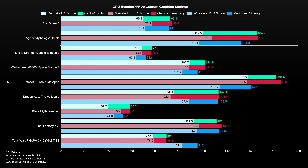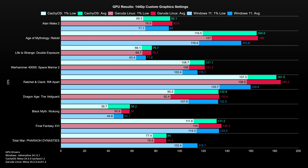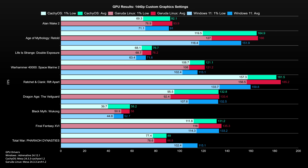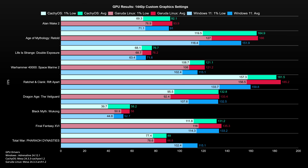For those that are colorblind, the first bar contains the 1% low and average values for CacheOS, the second bar for Garuda Linux, and the last one for Windows 11. Looking at the 1440p results without ray tracing, Windows enjoys a big lead in Total War Pharaoh with 115 frames per second, while the two Arch distros manage 88 frames per second. However, Windows is matched or beaten in other games. A noticeable performance difference is observed in Ratchet and Clank, where Garuda Linux has a minor advantage over CacheOS and delivers 25 frames per second more than Windows. Both Arch distros also deliver a bit more performance in Black Myth Wukong, Age of Mythology, and Warhammer 40K Space Marine 2. I consider a difference of around 3 frames per second a tie.